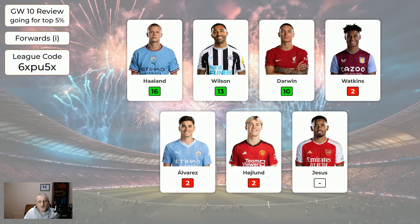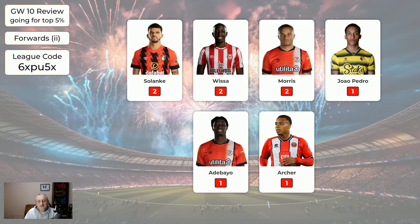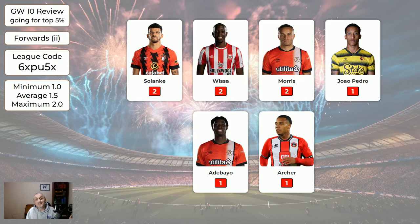For the forwards, assuming you had one of the main ones, that was an average of 7.5; the cheap forwards averaged 1.5. The global average score this week was 66, and from the people I checked who are following the system, some got a little bit higher, some a little bit lower — it depends. Some weeks we all get higher than average, occasionally a bit worse, but it was pretty much of a muchness this week really.